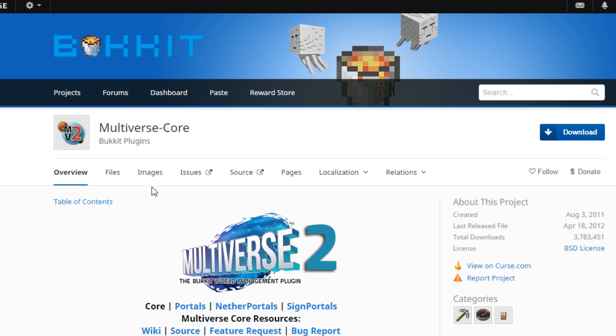The final plugin bundle for number five is Multiverse Core with Multiverse Portals. Multiverse Core is a world management plugin that allows you to have multiple worlds on your server. You never want too many worlds, but most servers can support three to four — that's servers with over one and a half gigabytes of RAM. Anything smaller and I'd recommend staying away from multiple worlds.